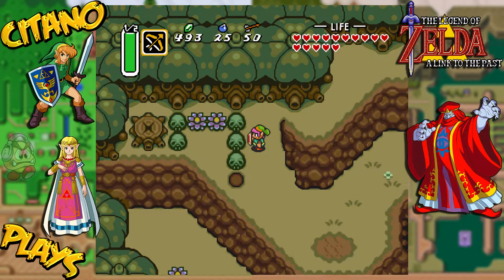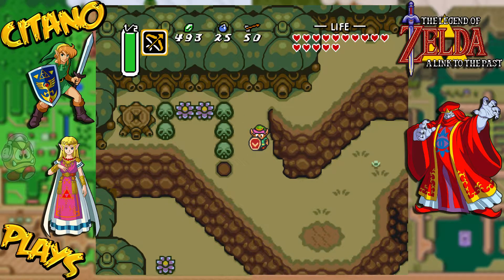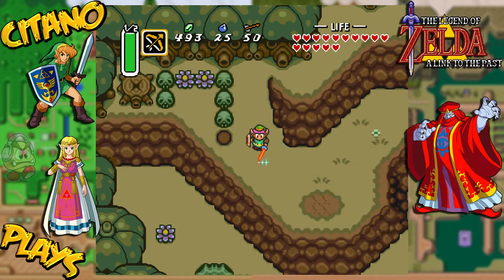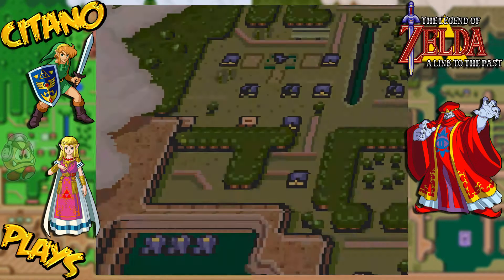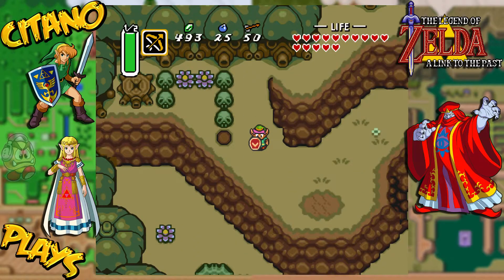If we came here early, you see there was a frog here. When you find the frog, you get him back to the Smiths in the Light World to be able to temper our sword. The result? Check it out - my sword is orange. Because now it's level three. That's really, really nice.